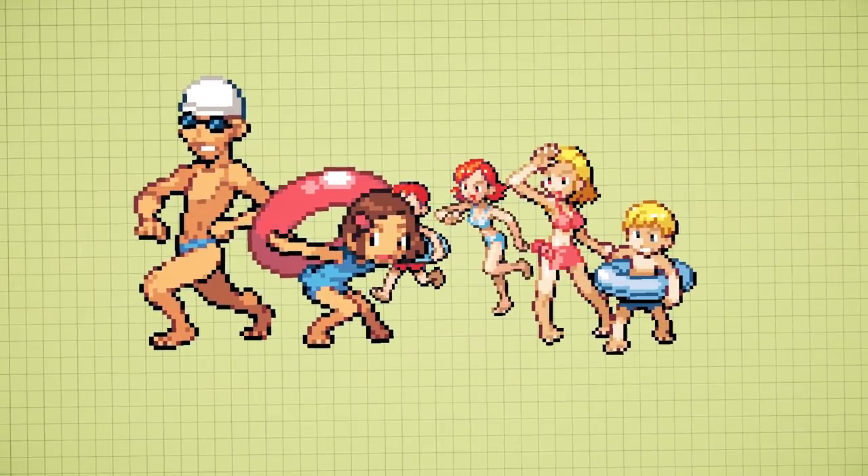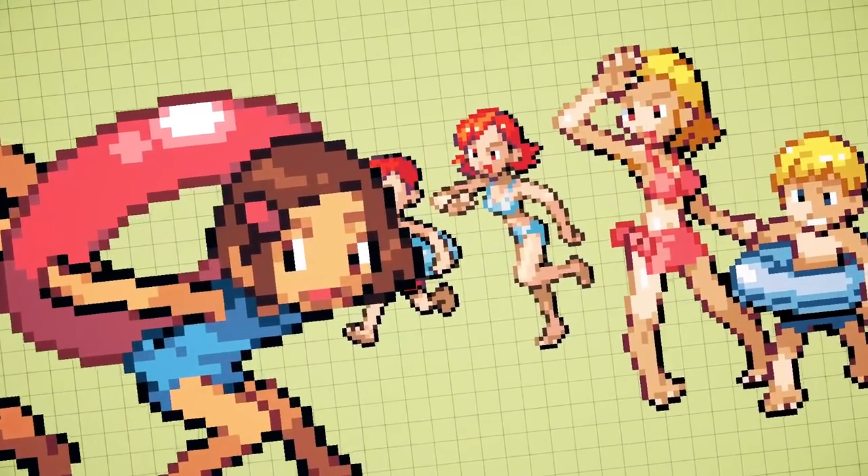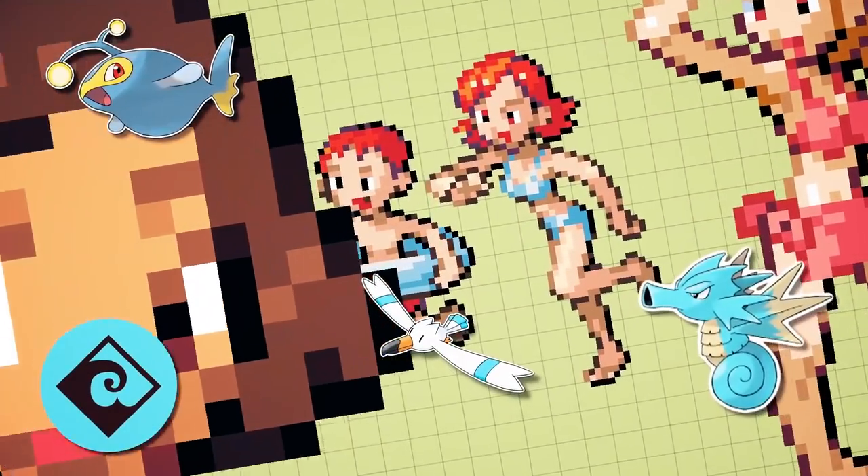Another sibling pair is the Sis and Bro duo — a combination of a swimmer and a tuber. They're having a beach day, and of course this means they have their water types with them for safety.